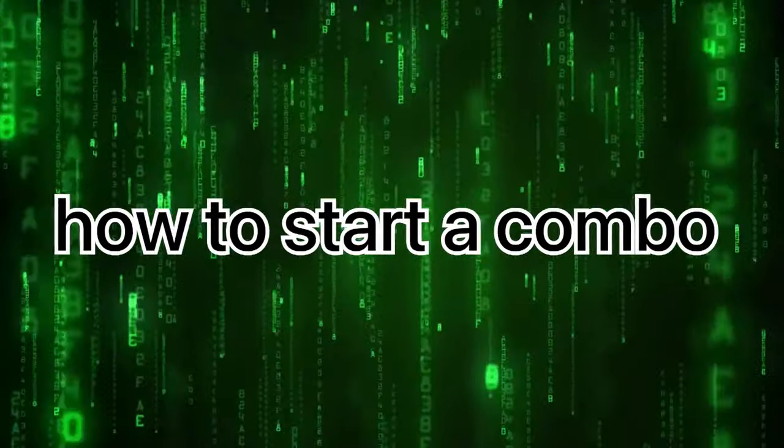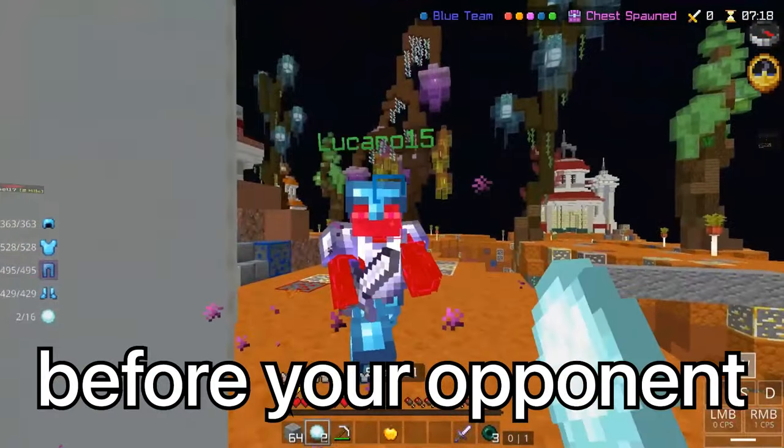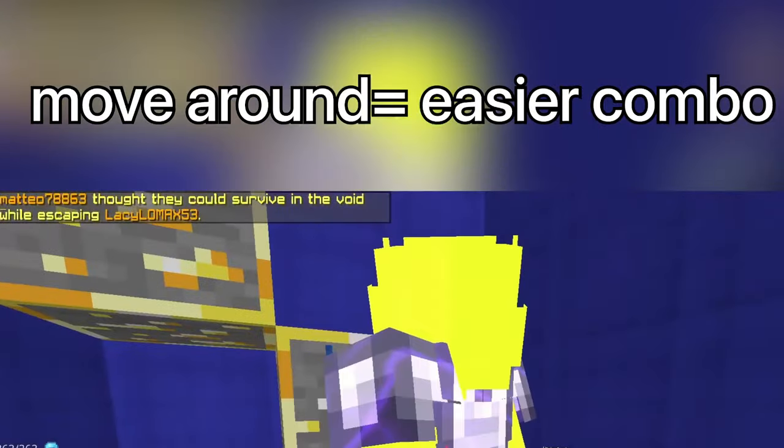First off, you want to know how to start a combo, and you do that by using projectiles. Shoot a projectile a bit before your opponent gets into your hit range, and then strafe around the opponent — they then have a smaller chance of hitting you.